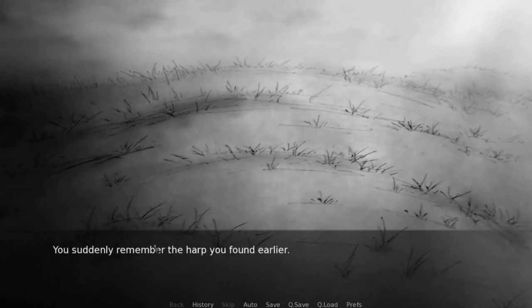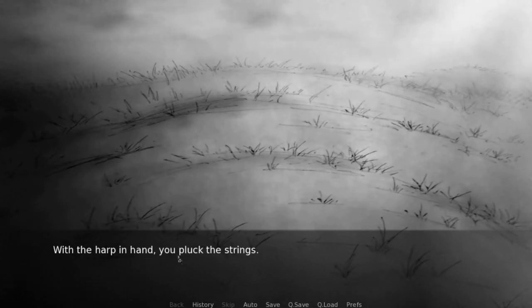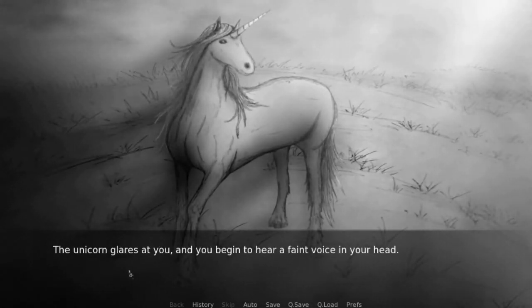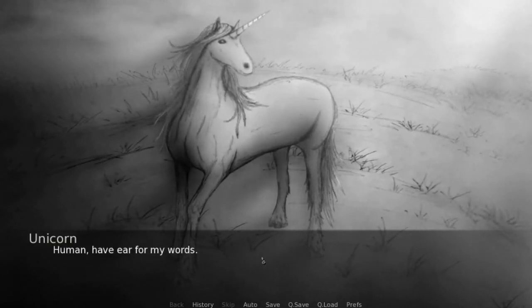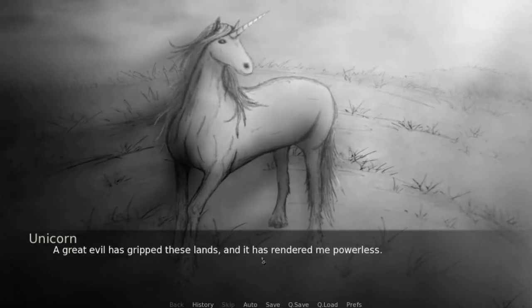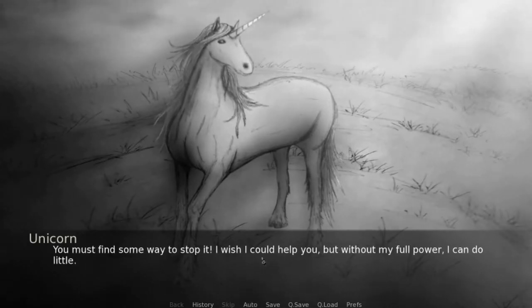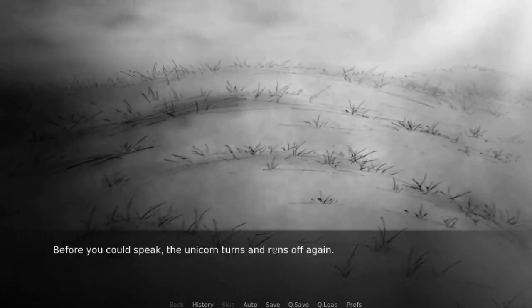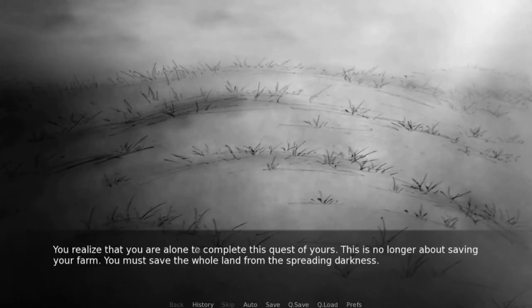Unsure what was going on, you think of a way to tame the beast. You suddenly remember the harp you found earlier. With the harp in hand, you pluck the strings. A soothing calm comes over you as you listen. The unicorn comes into view and stops before you. The unicorn glares at you, and you begin to hear a faint voice in your head: 'Human, have ear for my words. A great evil has gripped these lands, and it has rendered me powerless. You must find some way to stop it. I wish I could help you, but without my full power, I can do little. The fate of this land depends on you.' Oh my gosh, we're the chosen one! Before you could speak, the unicorn turns and runs off again. You realize that you are alone to complete this quest. This is no longer about saving your farm — you must save the whole land from the spreading darkness.